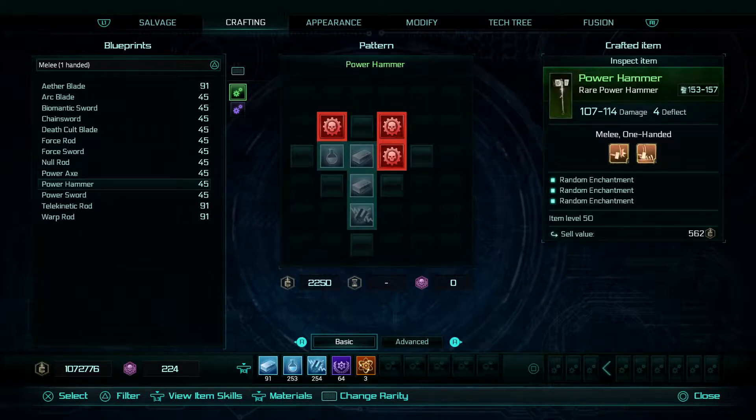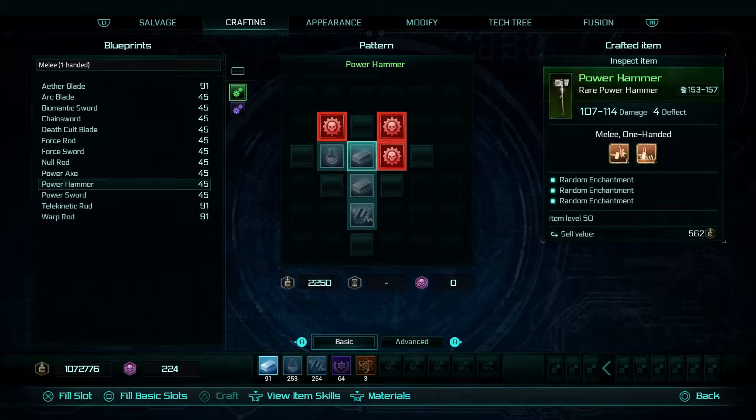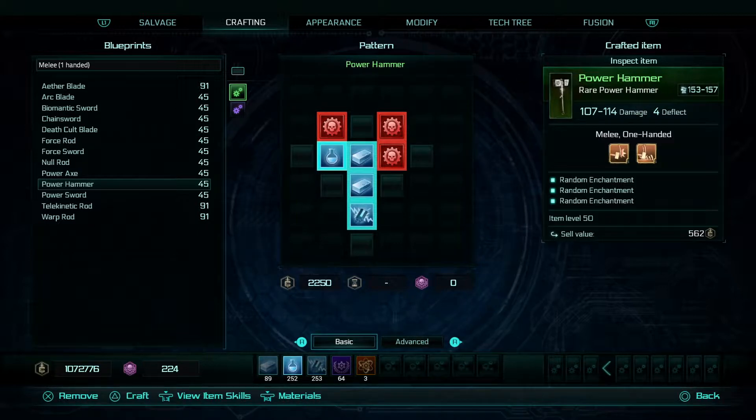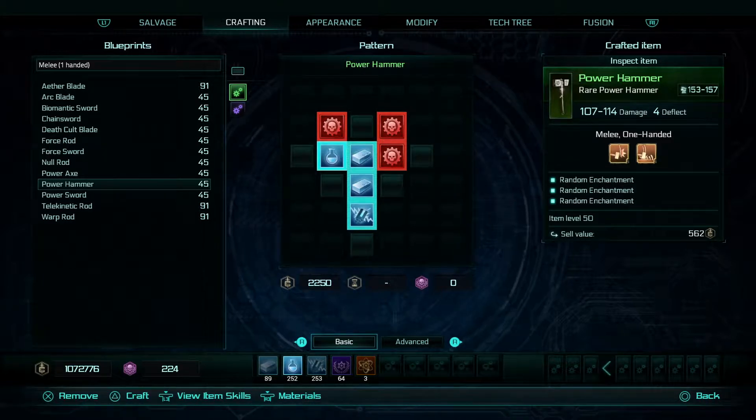If I now press X on my hammer to select it, I go into the material window. You should be able to see that you've got pictures of what's required in your standard basic slots, which I can fill with square. You can fill them individually by pressing X on the space, but I don't see why you would want to do that. Filling your basic slots will cost you 2,200 credits for a green item, zero time, and zero fate points to make. However, that will be a very, very basic item — it won't give you any bonuses whatsoever.